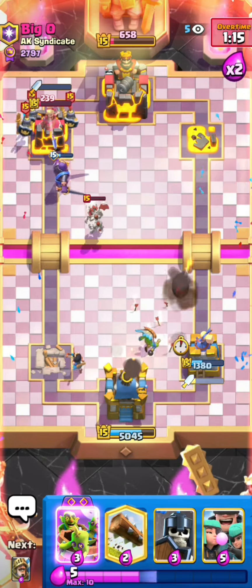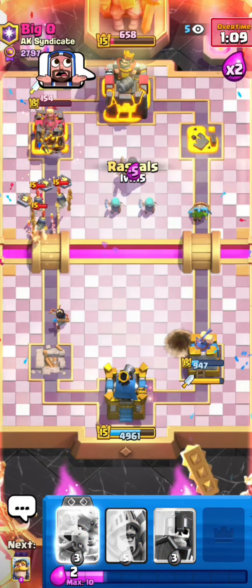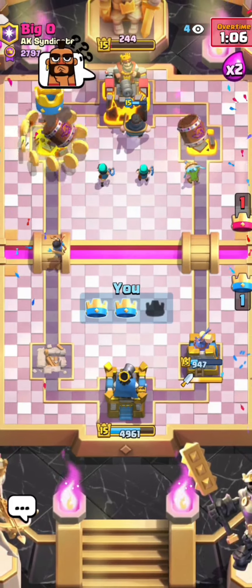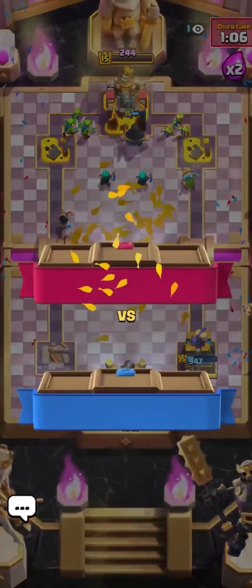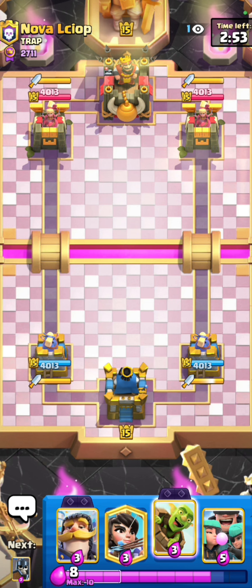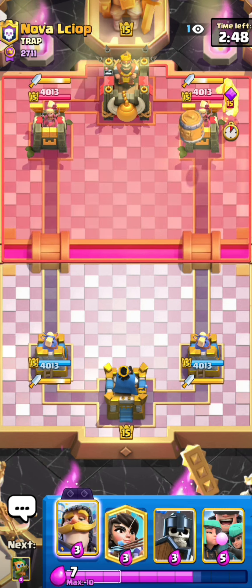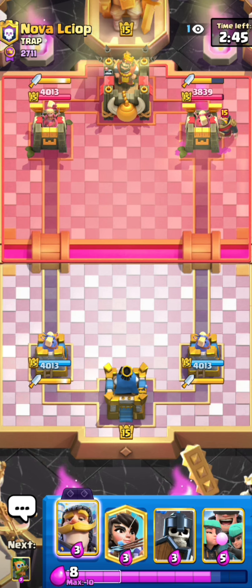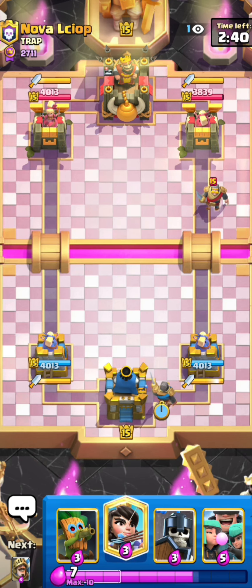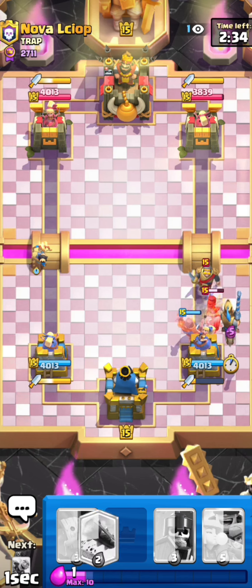I'll go for guards to protect the dart goblins so he still has to defend. He goes for skeleton dragons, I go for my prince — he plays the valk. I'll go for my evo knight to tank for the one skeleton dragon that survives so it doesn't hit my tower. Then just the dart goblin and princess to make sure he doesn't get a hit, and that should basically be game. He gives me the wizard, he doesn't really know what to do. Pretty good game and pretty good matchup for me.